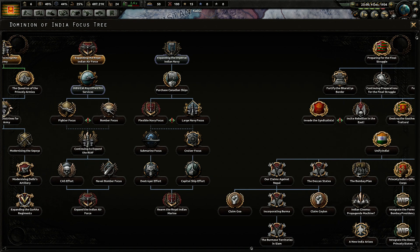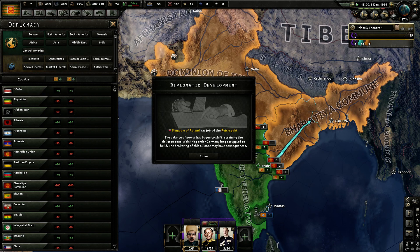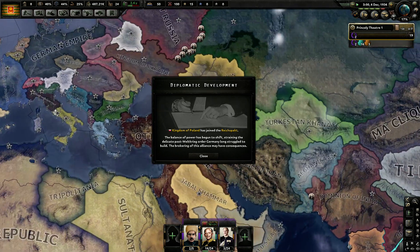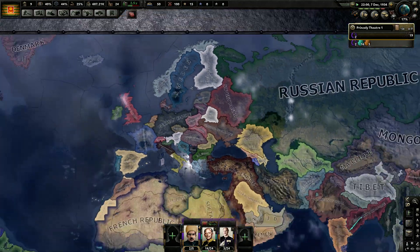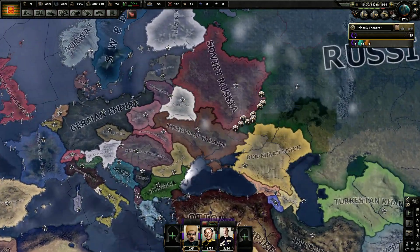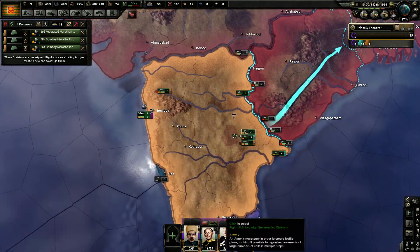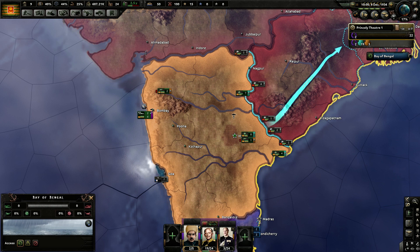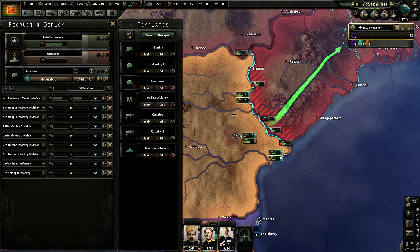Looking at what our rivals have established — they have set up commands and are seeking help from France, gaining some benefit. They haven't really gone for the final showdown yet, so they're not really preparing for war. They're expanding the army but not preparing for the final struggle. Kingdom of Poland has allied with Germany — interesting and unexpected. Our first divisions are now coming online, which is certainly something we want for all of our units.